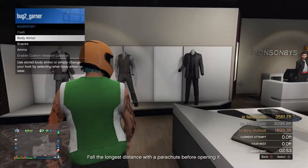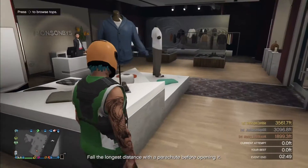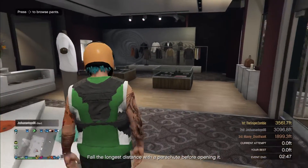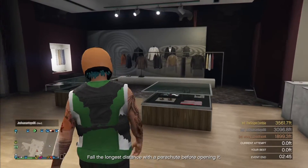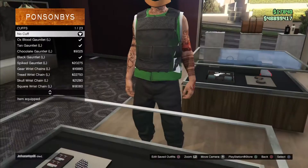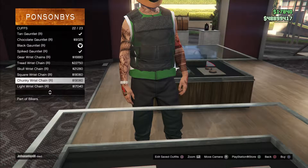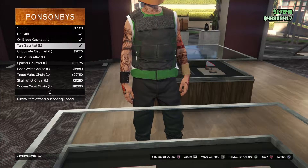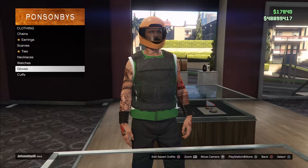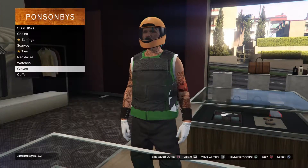Head over to the inventory, go to body armor, and put on the strand of armor. Now go to accessories, go to cuffs, put on the black gauntlet to the right and the black gauntlet to the left. Then go to gloves and put on the white surgical gloves.